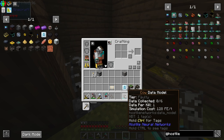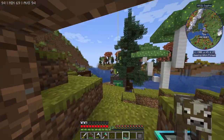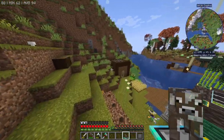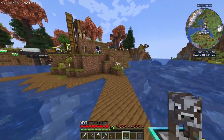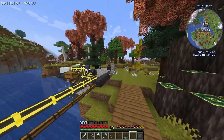Now in our hand we have a cow data model. If we hold shift, you can see the current tier is 'faulty', data collected is 0 out of 6, data per kill is 1. What that means is if I kill six of these it will fill up the data collected and level up to a new tier. The simulation cost is currently 128 forge energy per tick. I should have teleported over here — would have saved a lot of time.